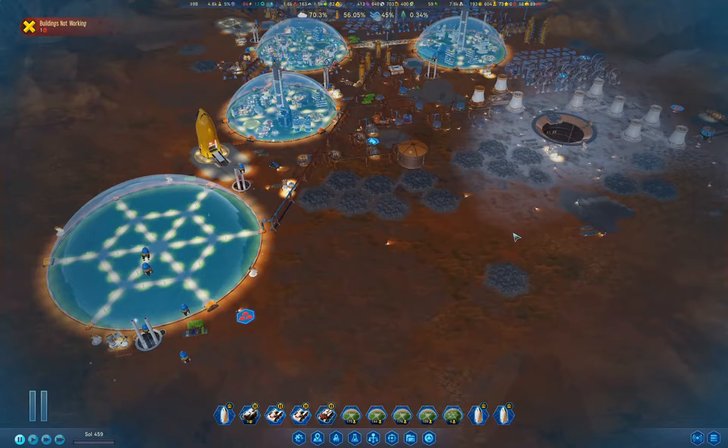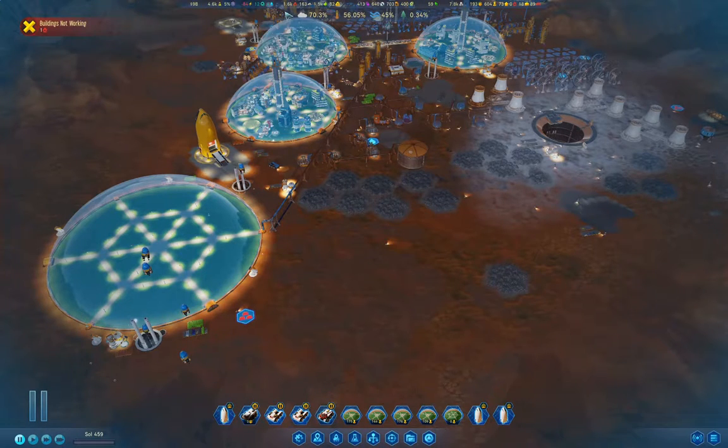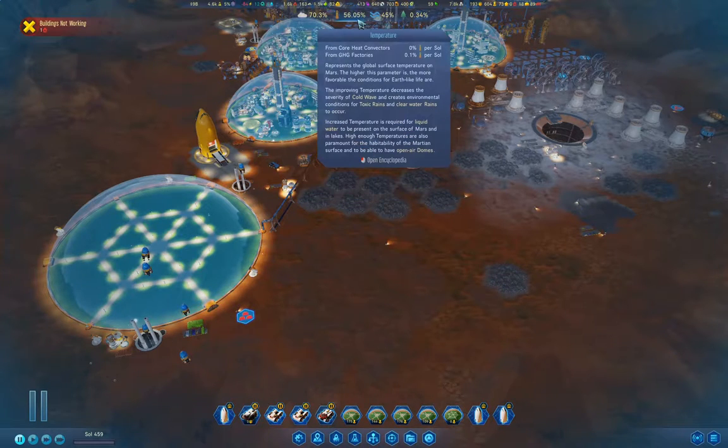Hello everyone, welcome back to Surviving Mars. This is the 1075% difficulty playthrough with no competing colonies, which actually makes things even harder. So where are we at? We've got $9 billion in funding, we're charging through a bunch of research. We're at 70% atmosphere and 56% temperature, which means we're well on our way to getting to the point of opening the domes. And that's what I've decided is going to be the end point for this series.